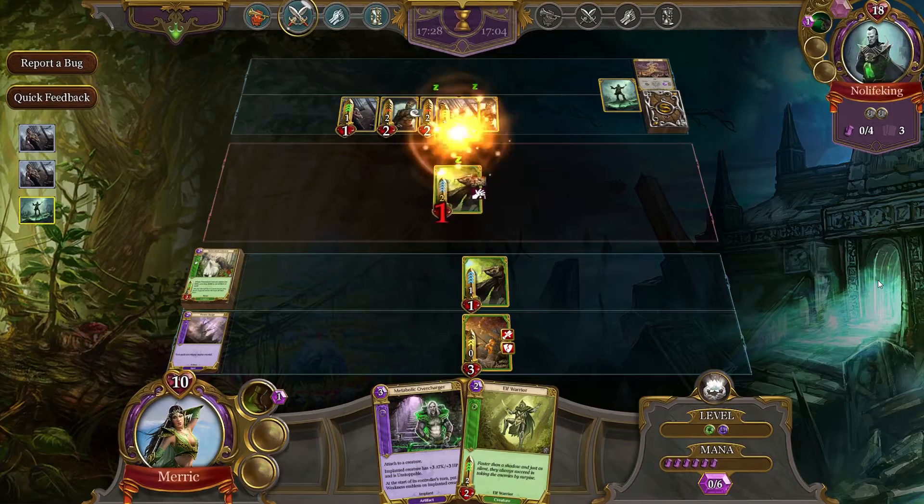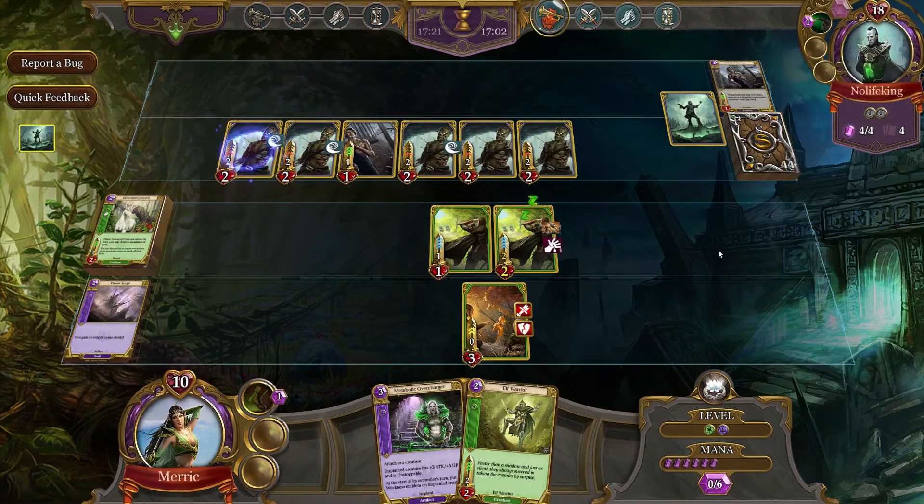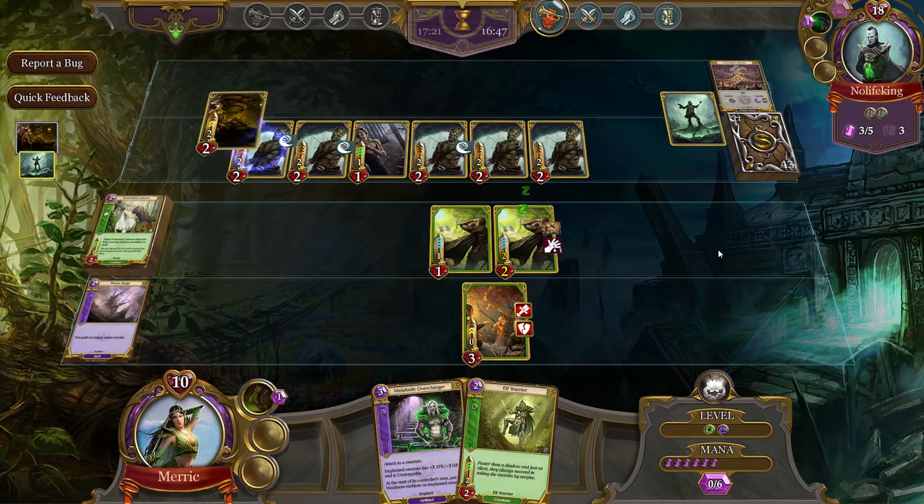Two, four, six — oh, that's going to be the end of it. That is pretty much the end. Good game, No Life King. Two, four, six, eight, nine. So he should be able to bring out the win fairly easily now.